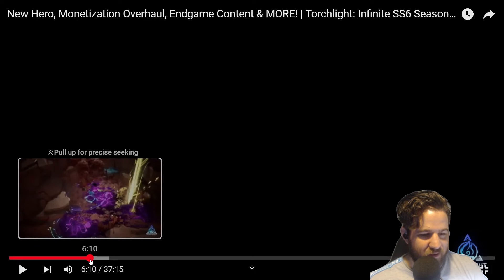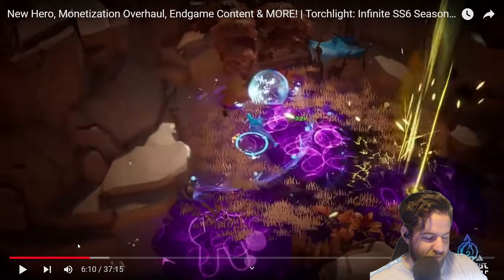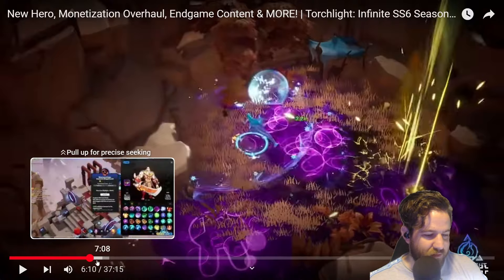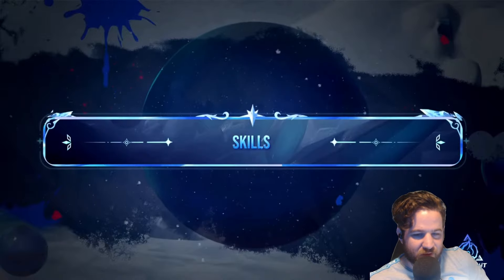That looked really mid to me. You told me she's a shapeshifter — all you did was give her legs. Can she turn into something else? Can she turn into like a dolphin or a whale or a shark or a megalodon or anything cool? No, you gave her legs. That's boring. Next up: skills. The Frozen Canvas brings a milestone update for the skill system, one that will revolutionize your gameplay experience.